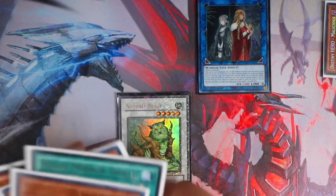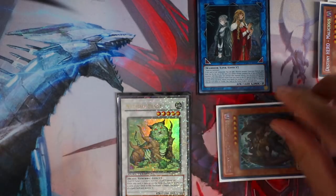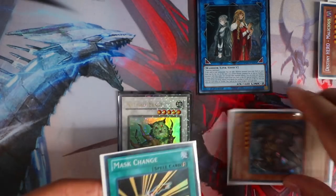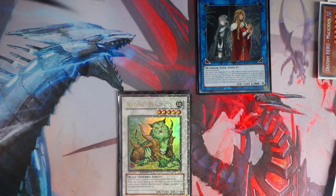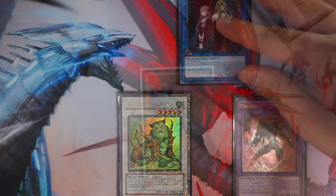And if you open up with Mask Change, you can activate the second Malicious in the grave — banish it, special summon the third Malicious from the deck. Then set Mask Change and pass. On your opponent's turn, activate Mask Change, send Malicious to the grave — Dark Law. He is the Law, man. You special summon Dark Law and then yeah, you win the game right there.